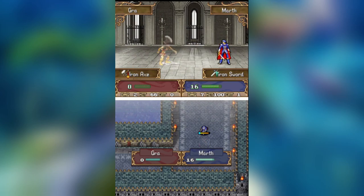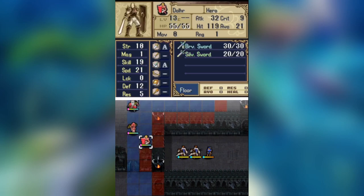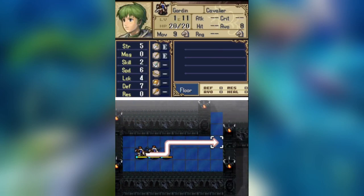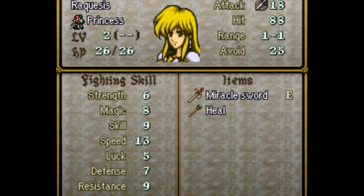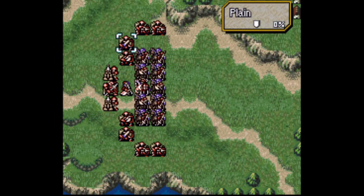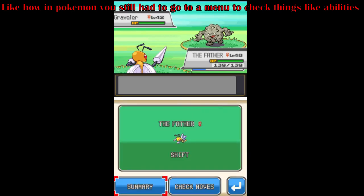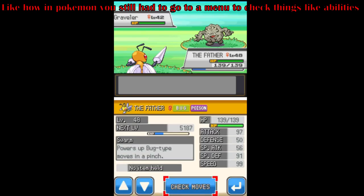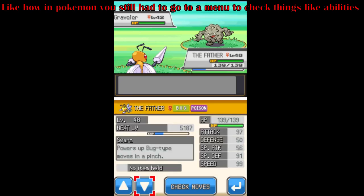This trend continues even after the tutorial is done, since the game continues to use the top screen well by displaying stat information on it, meaning that the player has all the information they immediately need after just a quick scroll, unlike previous Fire Emblem games where you would have to slowly scroll through separate menus. Surprisingly, other DS RPGs don't even take advantage of this feature, meaning overall the actual intended user experience in Shadow Dragon is very well-designed.